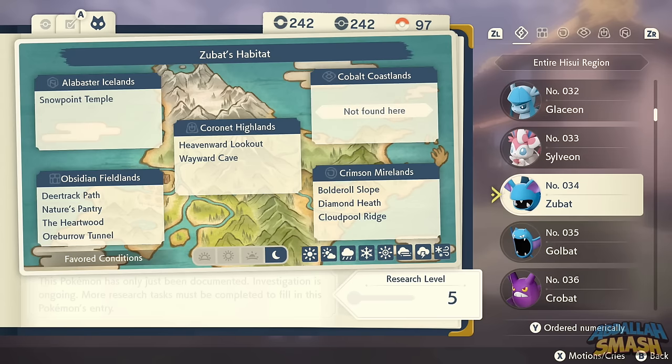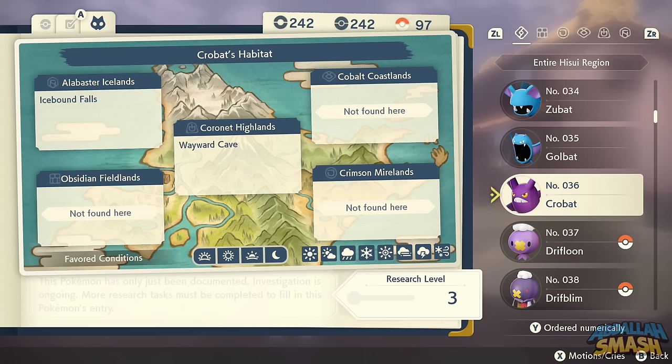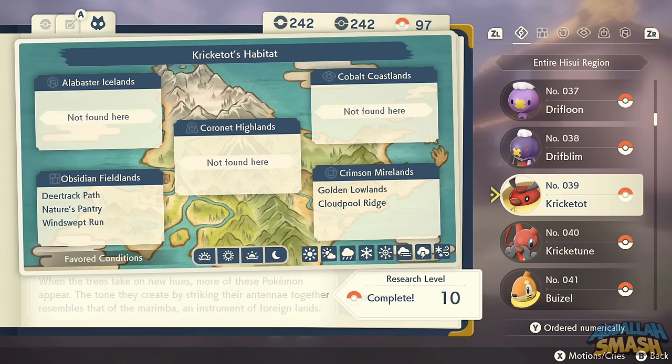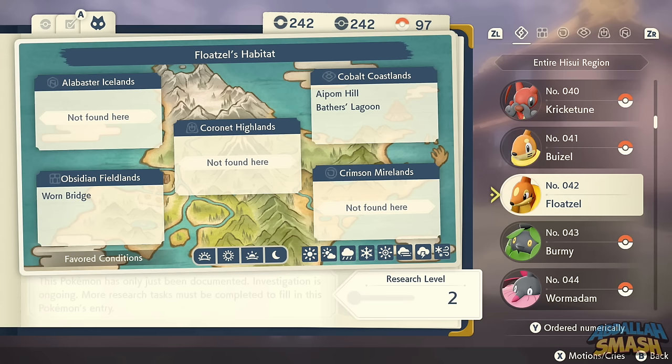Zubat and Golbat are plentiful on the overworld. Crobat is a bit different — you can level up Golbat with Friendship to get Crobat, or find them in Alabaster Icelands and Coronet Highlands. Drifloon and Drifblim are all over the place, specifically found at night. Kricketot is everywhere and levels up easily. Buizel is all over the first area, and Floatzel levels up normally.